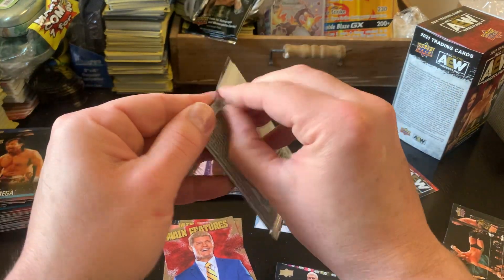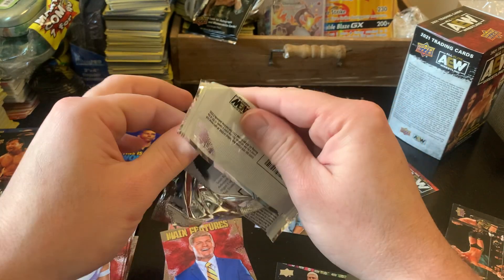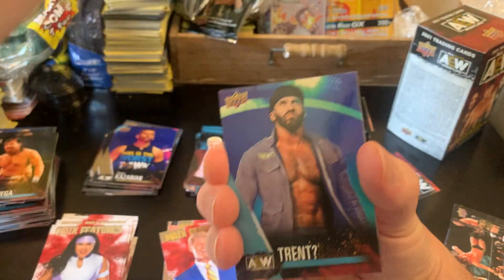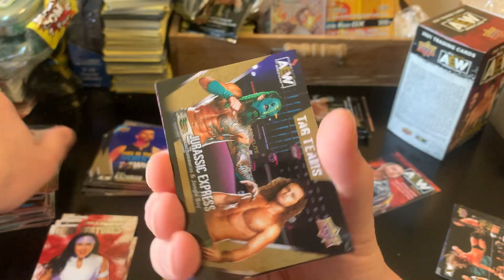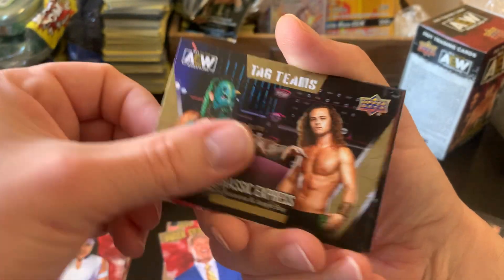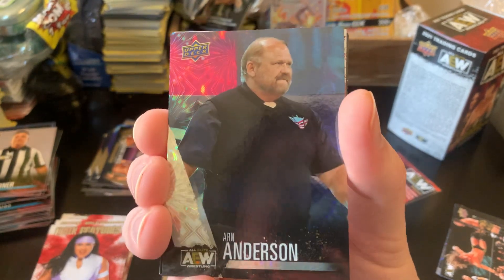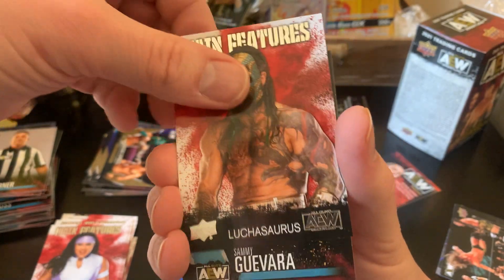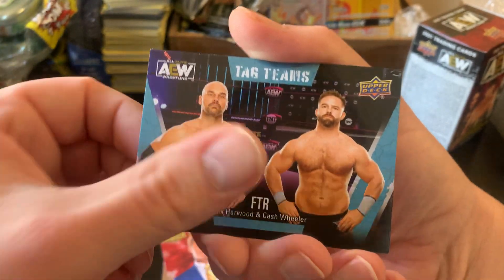Three packs to go. Come on, I'd really like something special in this blaster box. We have Trent, Paul Turner, gold parallel Jurassic Express, old silver pyro Arn Anderson, main features Luchasaurus, Sammy Guevara, F.T.R., and Isaiah Cassidy.